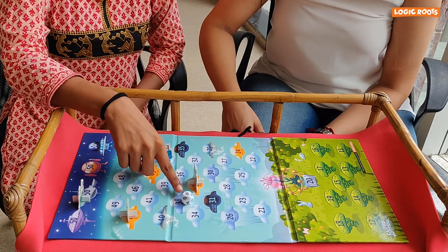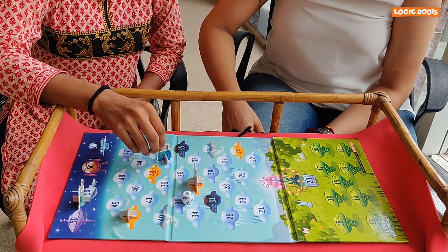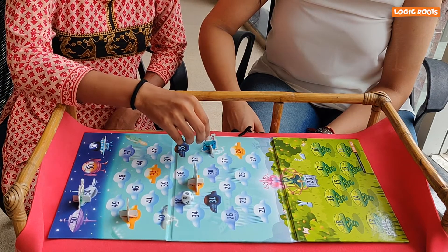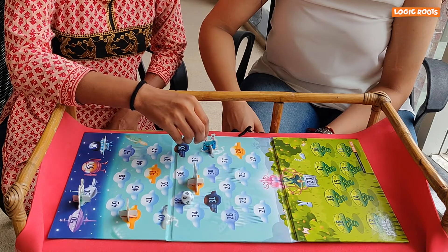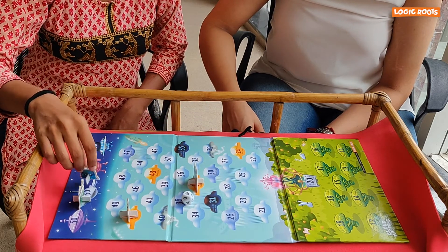I roll an 8. I'll move by this alien which is at 37. 37 minus 8 is 29. It's a lightning cloud — what an electric shock! I must go back to my spaceship to get healed and start over again.